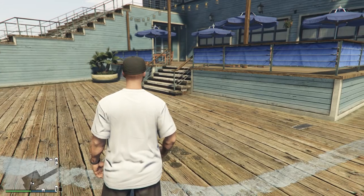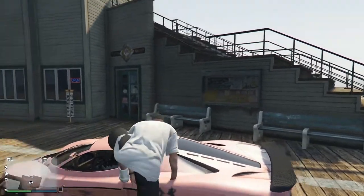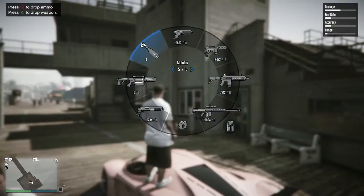Hello guys, Proview here, and today we've got a tutorial on how to set any building on fire in GTA. You want to head down to the pier.